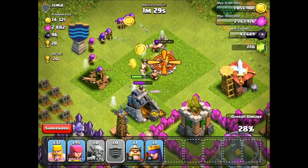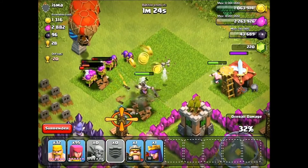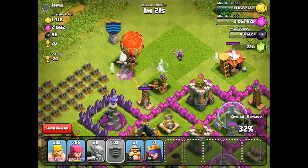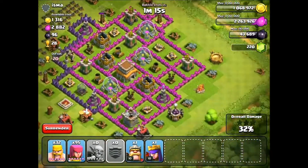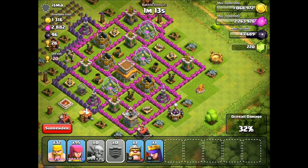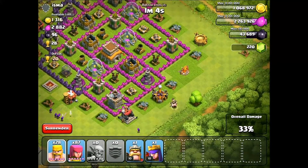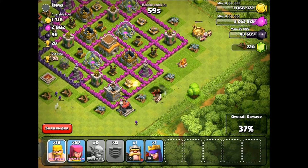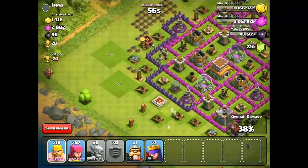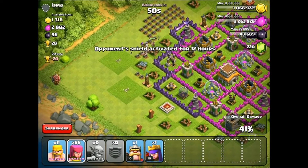I'm going to go ahead and drop the clan castle just because I don't want to use too many troops. There are some balloons in there — this is fun! Go balloons! We have 32%, we have a bunch of troops left. Let's go ahead and get to 50%. We're just going to try to take out all the buildings we can. If I have to drop the king and queen, I will, but I'd rather not.